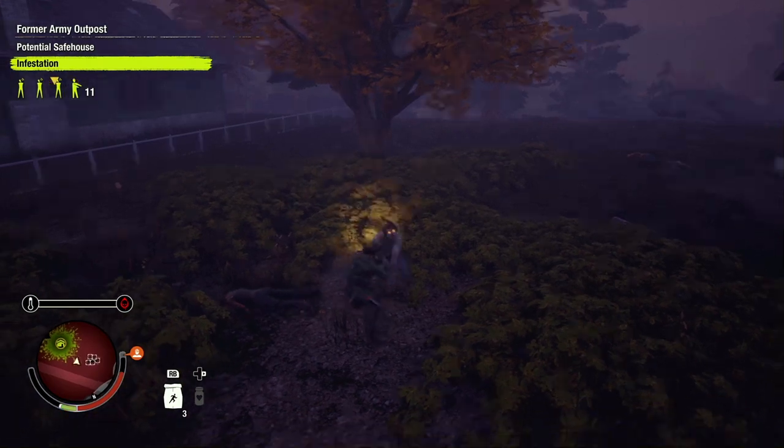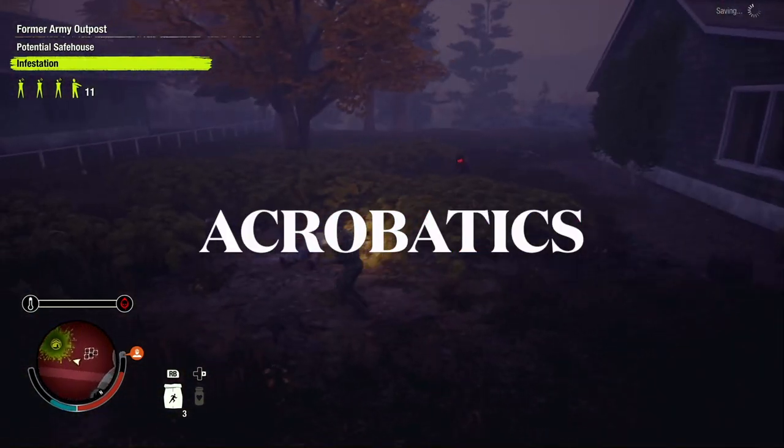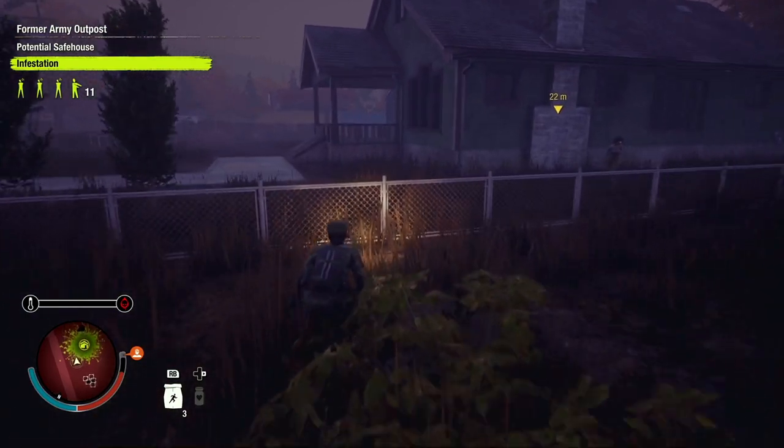The next specialization is Acrobatics. It can either be randomly available for your survivor as an option, or it can be guaranteed as an option by the following traits.